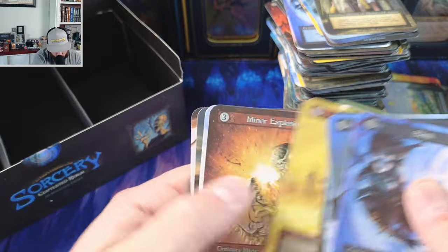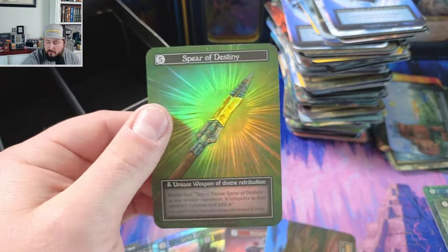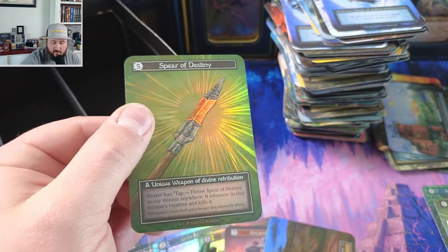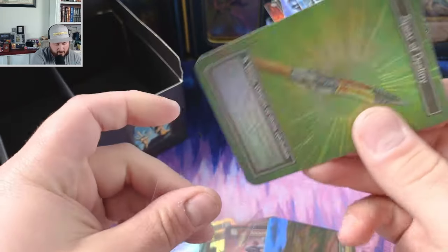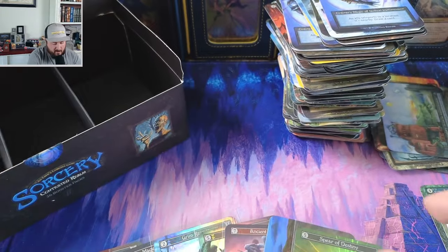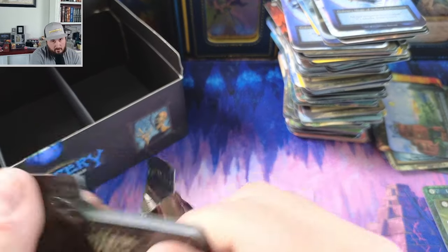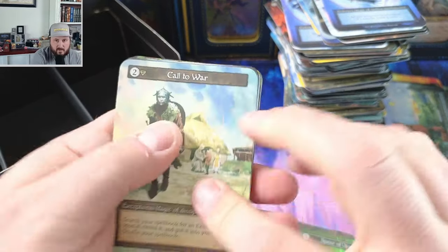A foil Spear — holy cow! Holy cow, wow — two unique foils, two cores. Jeez, oh man, what's next?